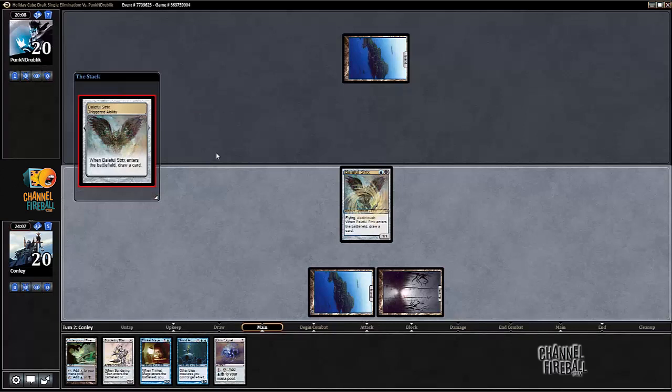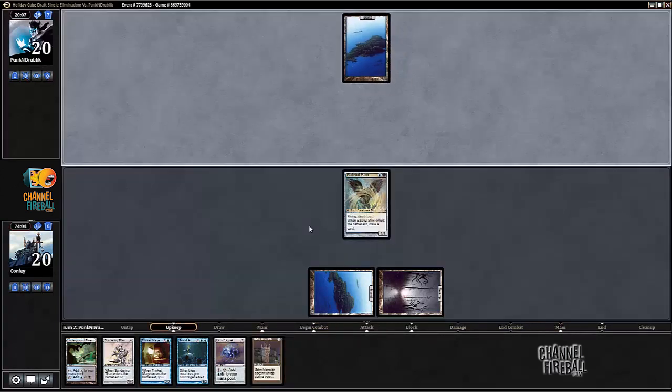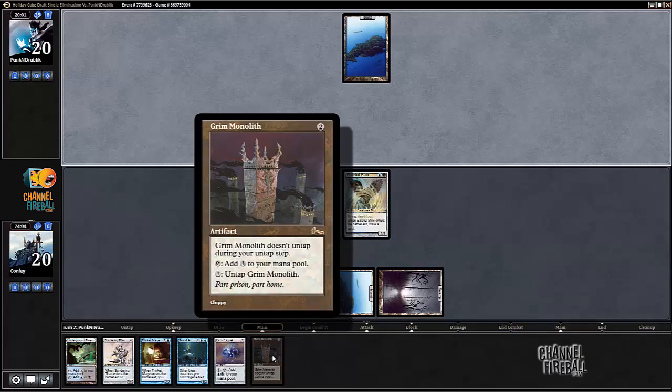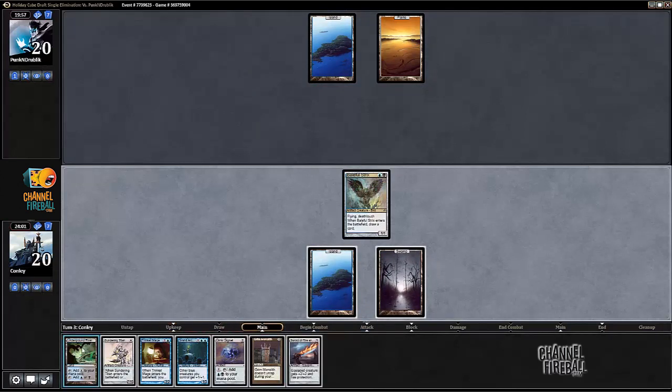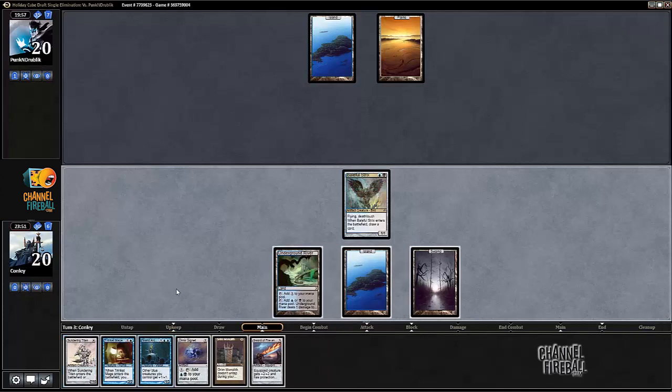I probably should play Trinket Mage before Grand Architect. Let's see — I play Grand Architect, I go up to four mana. If I just play Trinket Mage that's the safest by far — I get a Mox or Sol Ring, either one, and next turn I cast my guy. Otherwise I can go Grand Architect, play Grand Monolith, play Dimir Signet, play Sword of Fire and Ice, go.